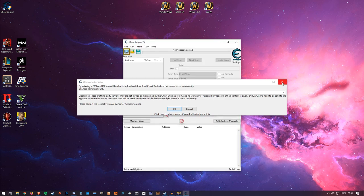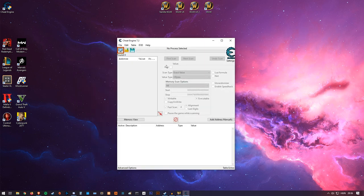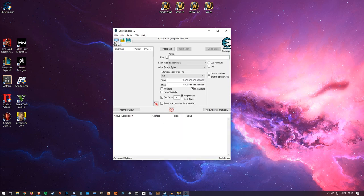Click that shortcut. You don't need to try the tutorial — you can quit it. This is the application. First things first, you have to load in the Cyberpunk process so it can read the values stored in RAM. Click on the little icon, look for Cyberpunk, and press Open. Once selected, the process shows up here — the number will differ for you but that doesn't matter.